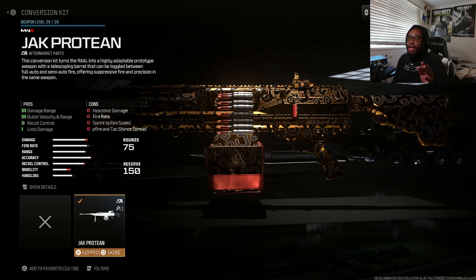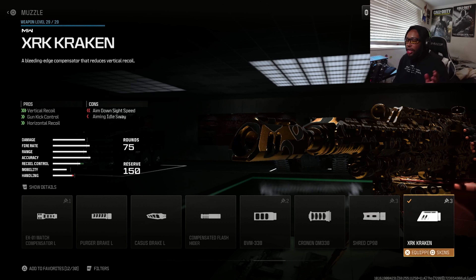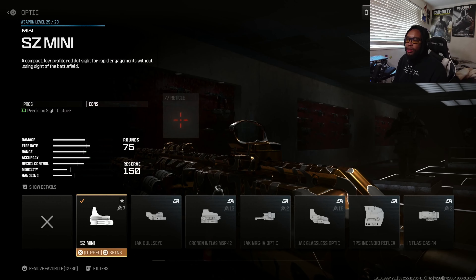Here's the conversion kit, and for the muzzle I like to use the XRK Kraken. I think this muzzle is really useful for this weapon — you get that vertical recoil control, gun kick control, and horizontal recoil control, so this is definitely the perfect muzzle. For the optic I use the SC Mini. You can use the default aftermarket part sight or a different one, but I prefer the SC Mini because I think it just performs better with this weapon alongside the speed.